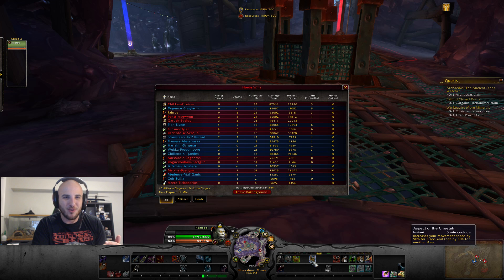Some other abilities that changed since the Legion pre-patch: Aspect of the Cheetah is a 3-minute cooldown now. It's not an aspect you can toggle off and on at will — it's a 3-minute cooldown, but it gives you a boss sprint. It's 90% increased movement speed for 3 seconds, and an additional 9 seconds of 30% increased movement speed after that. So it's like a big movement cooldown.